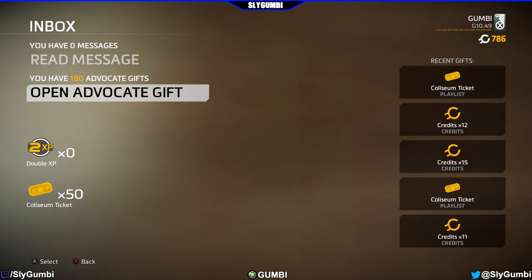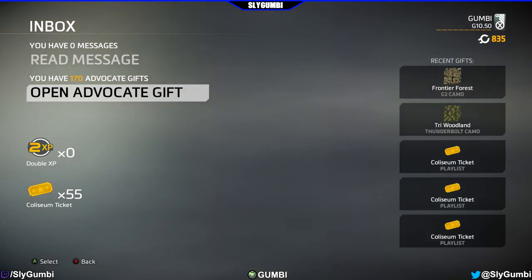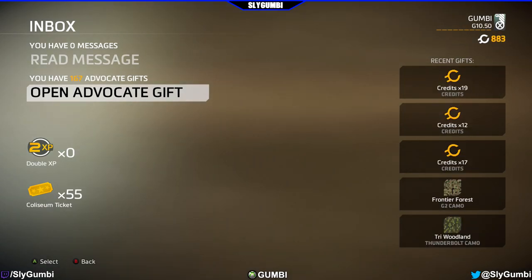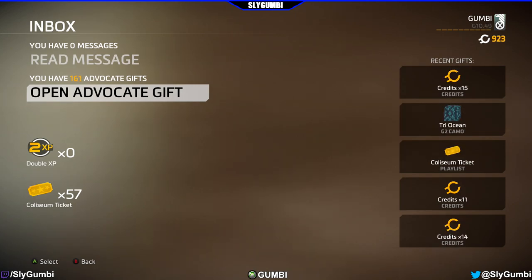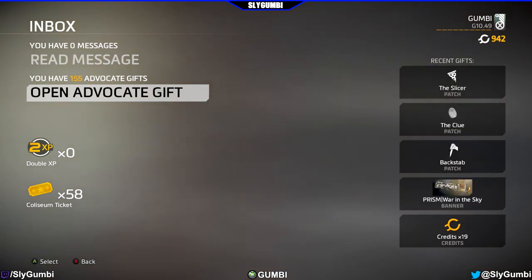Credits and tickets — I'm not getting any camos. I'm going to have to do some serious coliseum; I haven't done any yet. Two camos. I feel pretty confident I know all my gun acronyms this time, so no MGL mishaps. I'm just going to buy all my camos. Tri-ocean G2 — a couple G2 camos. Maybe there are more banners. Three patches — backstab — doesn't matter. I'm going to be rocking the gen 10 banner forever.